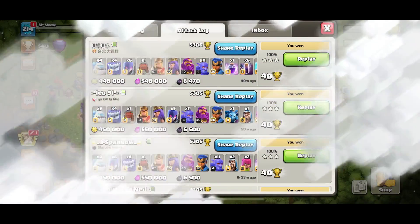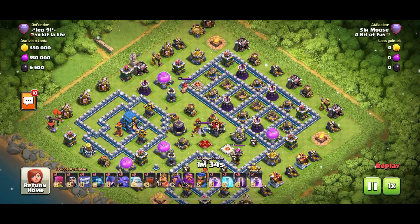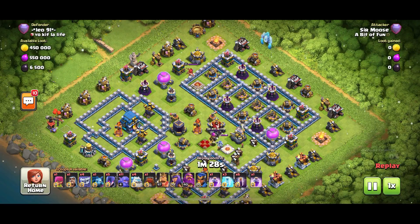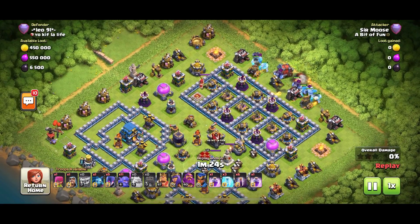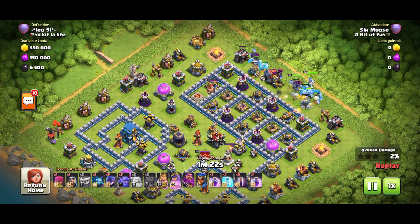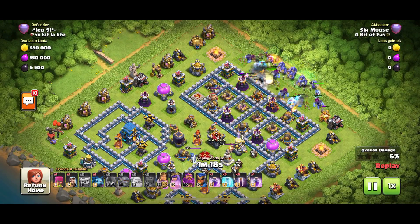Let's watch another one — Leo 91, sorry Leo. When you come up against these traditional anti-three-star bases, I always think 'oh no, I haven't got any jump spells.' But with the new hero it's amazing — you can use the Royal Champion to channel directly for the town hall. Watch this: we put down our ice golems, yetis in front of the witches.